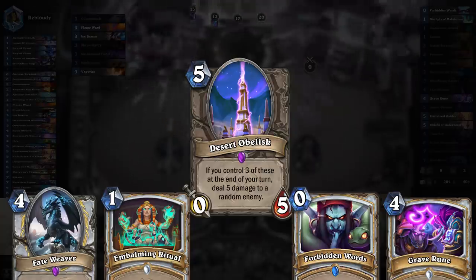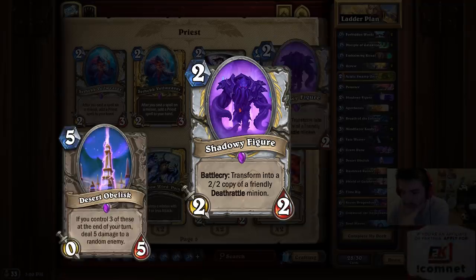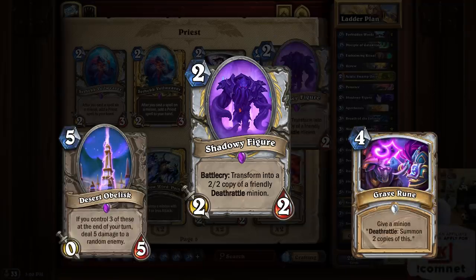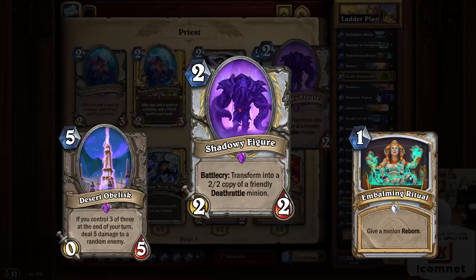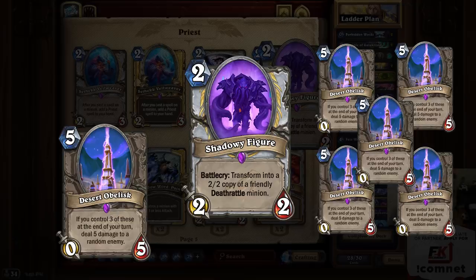After much contemplation, we find the solution: Shadowy Figure. This card allows us to cheaply copy our one obelisk, so we don't need to do the Grave Runes and Embalming Ritual twice. So now, for only four cards, we can create six portals, but they are still hidden behind the deathrattle.